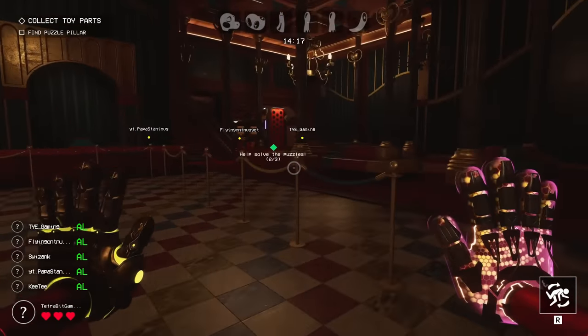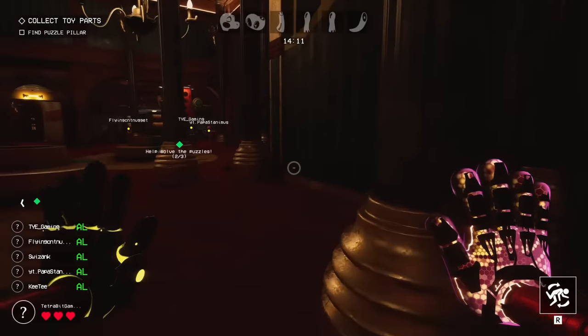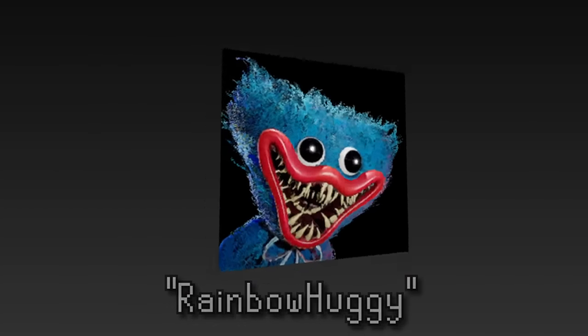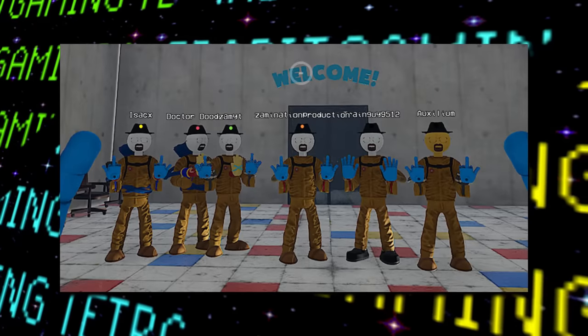Speaking of the rainbow pack, there's also a pair of files referencing rainbow skins for both Huggy as well as Boxy. Much like the packs, the one for Huggy Wuggy just defaults to his normal blue fur, so I guess these just weren't quite ready yet to be put in the game.